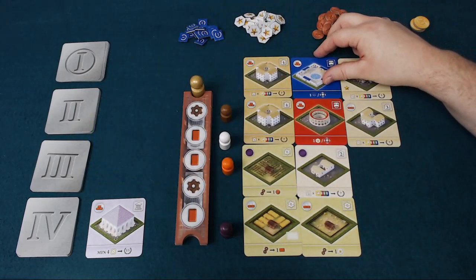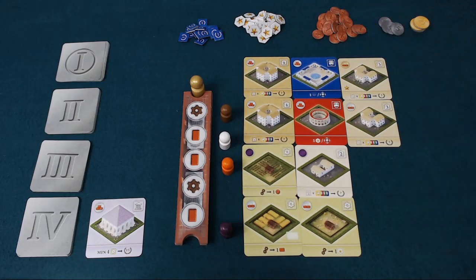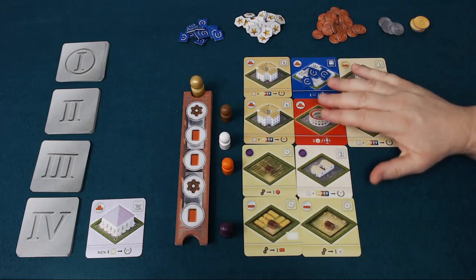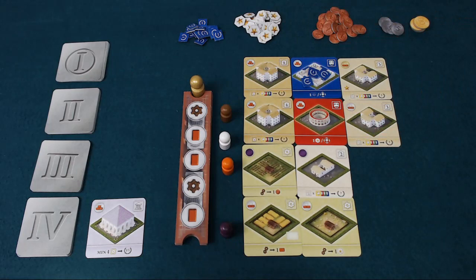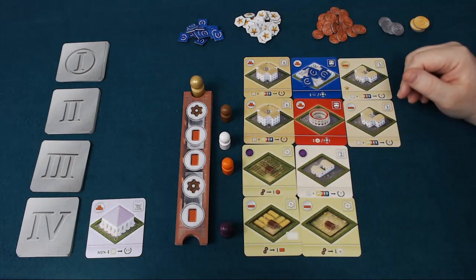Public buildings, when you put them down, give you a little bonus for everything around them. In this case we're going to get three extra point tokens here, and that will score extra points for every neighbourhood next to it. This one got extra influence tokens. They have various effects — some let you draw cards and other things.